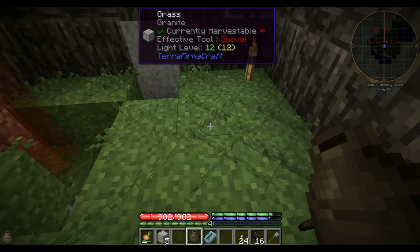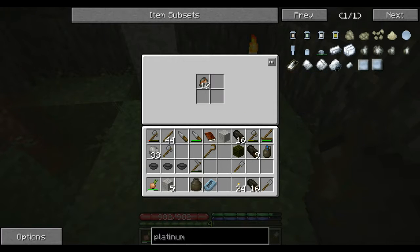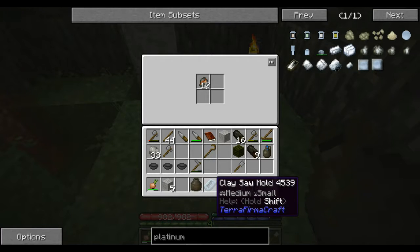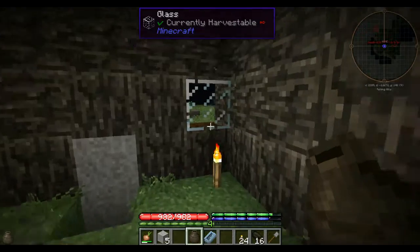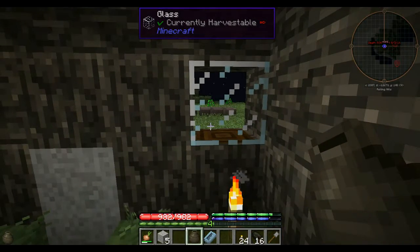After a full day of sifting I managed to find enough native copper to make one copper ingot. We're going to go ahead and make a clay saw mold at the same time as we fire up this ceramic vessel, so we can make a clay saw and actually start building a few things. As soon as daylight hits I'll go out there and set that up.